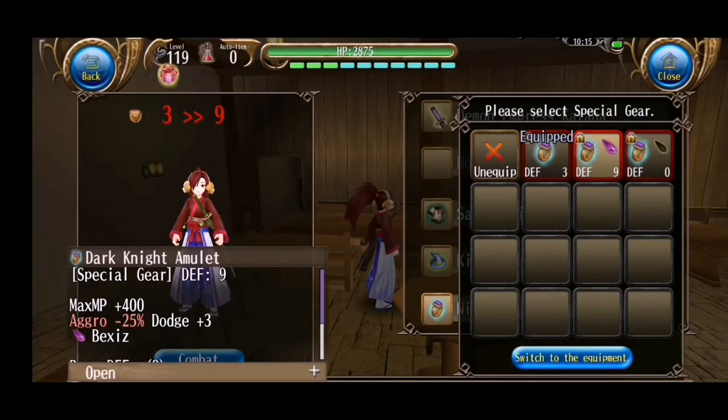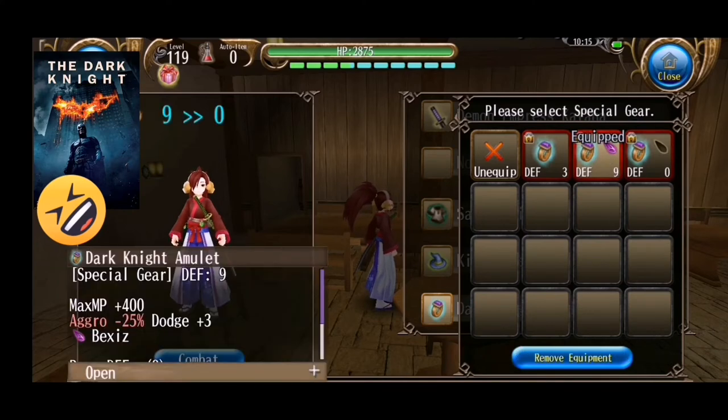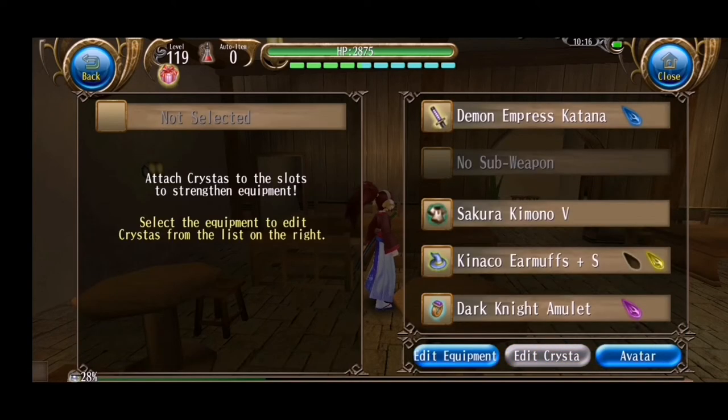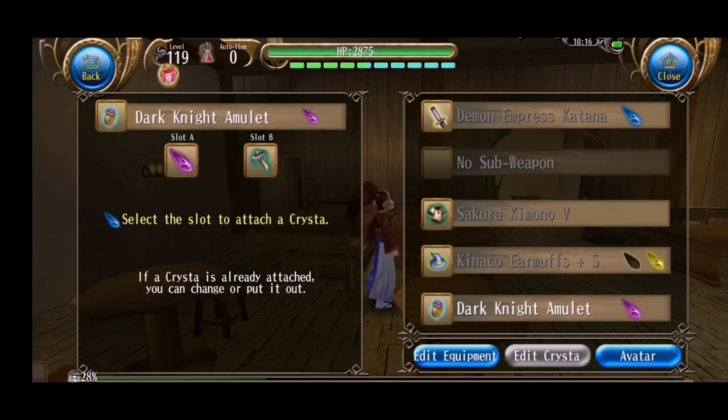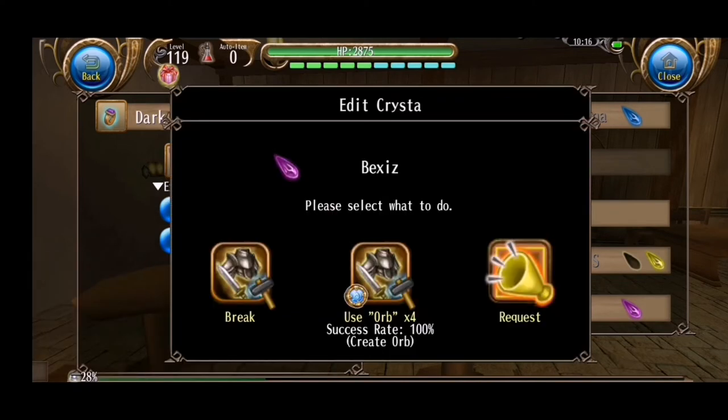Now I'm gonna show you how to upgrade a crystal. Here I have a Batman amulet with a Bexis in it. In edit crystal, it shows us the Bexis in slot A and we have two options: edit crystal and use upgrade crystal. In the first one, you will have three options. First, you can break the crystal — it means you will destroy the crystal to get an empty slot.